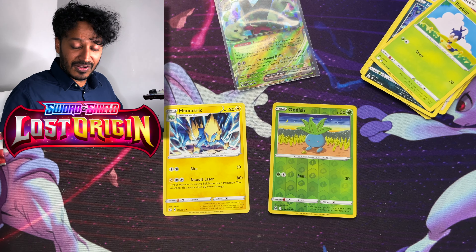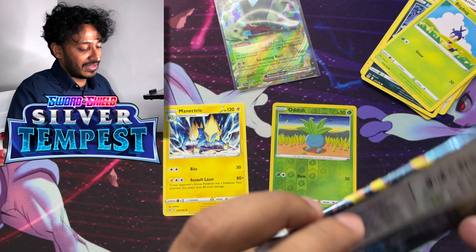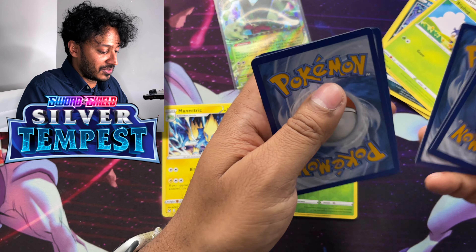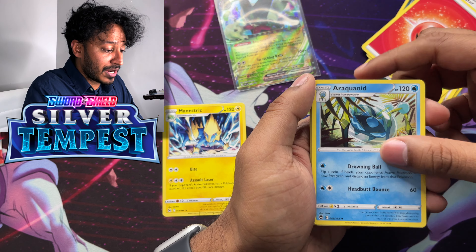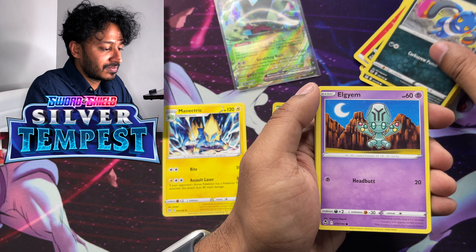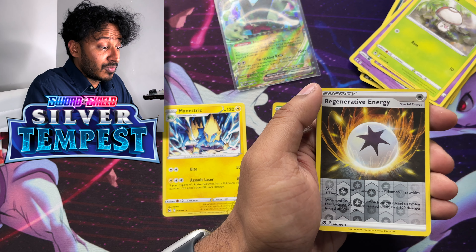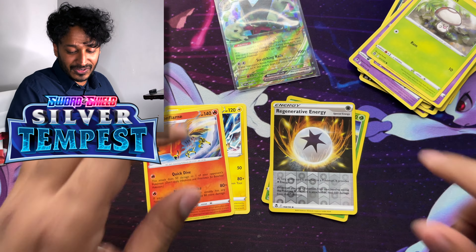Here's your code card, guys. On to the next one — we have the Silver Tempest with Regieleki in the artwork. Code to the side, one, two, three, four to the back. So we got Fire Energy, Araquanid, Stonjourner, Golbat, Skuntank, Elgyem, Zubat, Solosis, Foongus, a Reverse Holo Regenerative Energy, and a Talonflame Regular Rare.